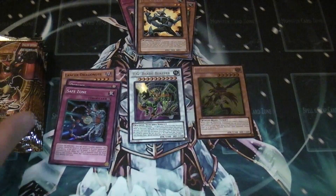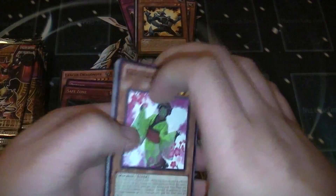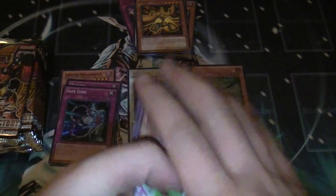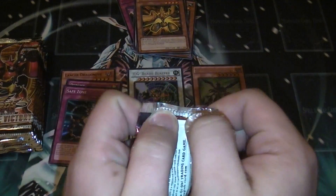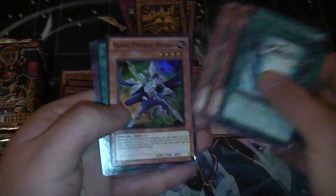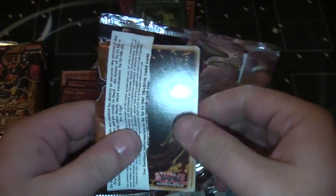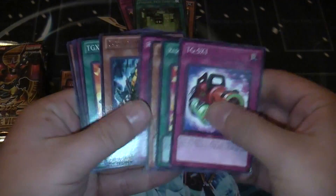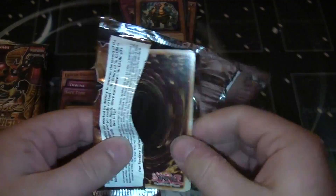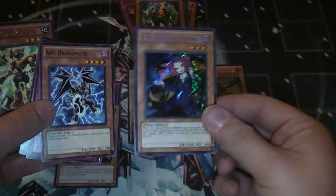Striker. It used to be that I was only really convinced I was going to pull one secret, but my last box I pulled two. Army dude. Silent Wizard — there's another super. There's another super. Another rare. This will be like the first time in this case that the secret rare is going to be close to the end. Tour Guide — just as I speak it. So that's my third one.